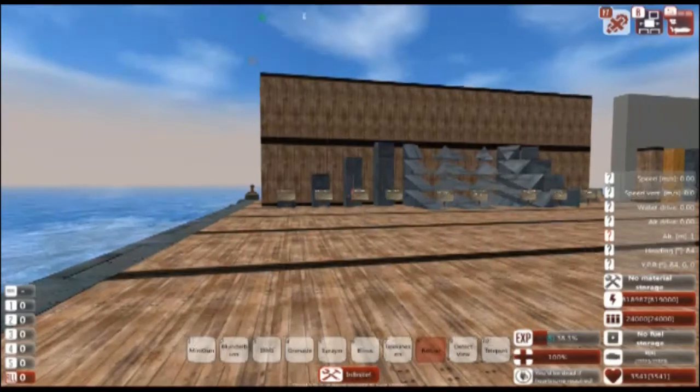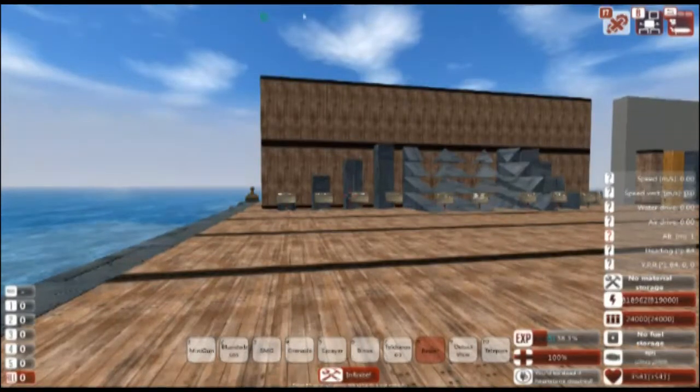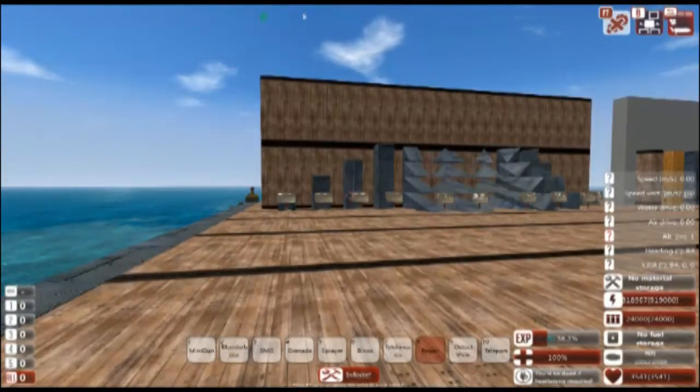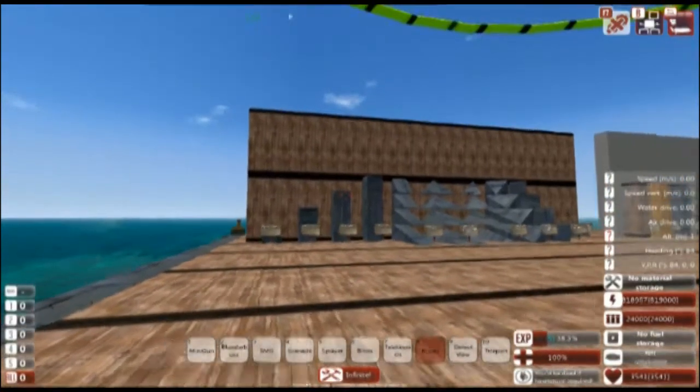Now we're going to start with the basics: the game's blocks, the block types, their functions, and what the stats of these blocks mean. You can't build a boat if you don't know what you're making it out of. So let's start with the block types.